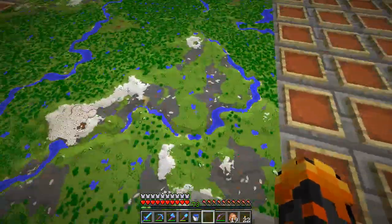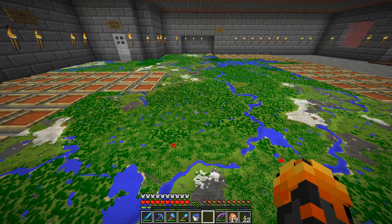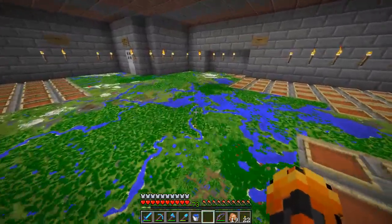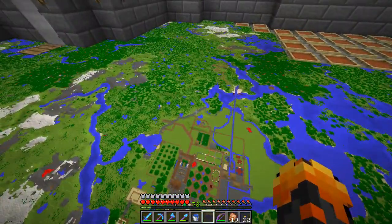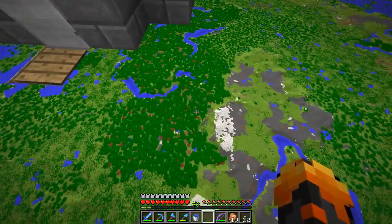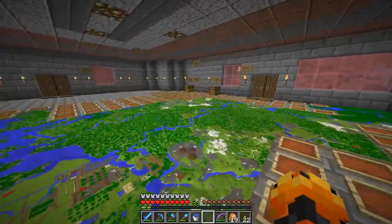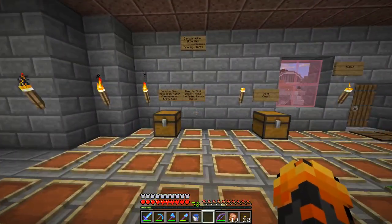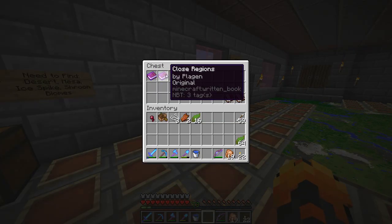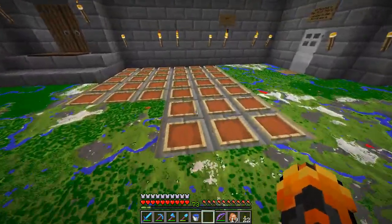The coolest biomes we have are this jungle and a mushroom forest. Everything else is taiga, oak forest, birch forest, or swamps. There's no desert, no ice spikes, no mesa, no mooshroom island. It's a very generic world. I have notes about what's close to us and where we need to expand. The plan is eventually every single one of these item frames will have a map in it.